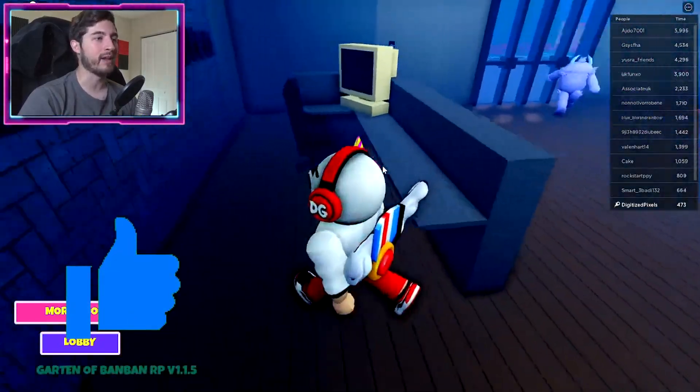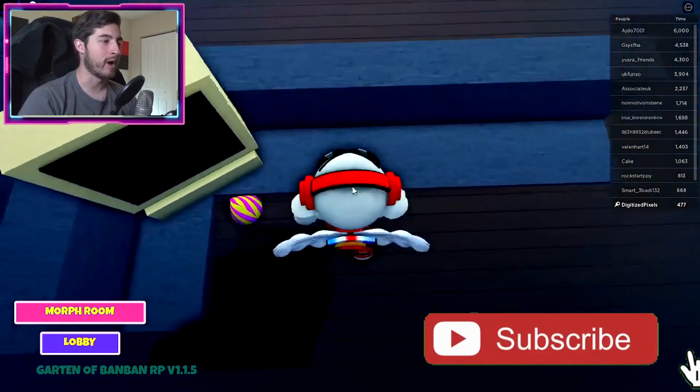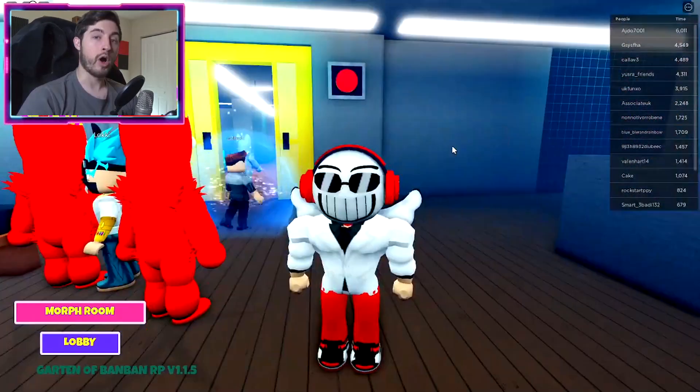The first one is Bam Bam, behind the reception desk. There's a party hat — kind of slide like this. You don't want to sit down, you want to hug the wall or the desk and bump into the hat.